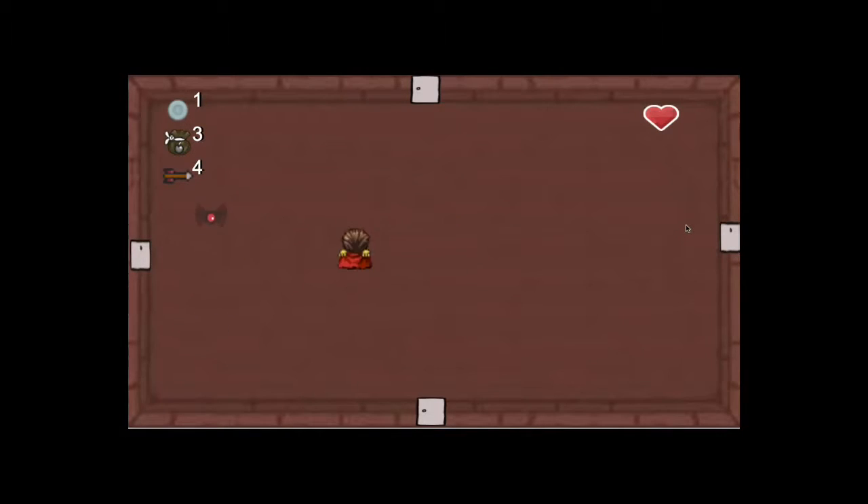Once all the enemies are dead, you can explore other rooms because the doors will open. This room is a shop. You can buy things by colliding with them when you have the right amount of money.